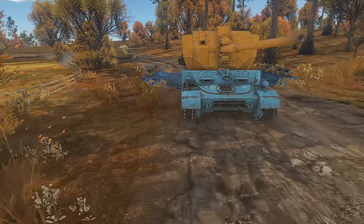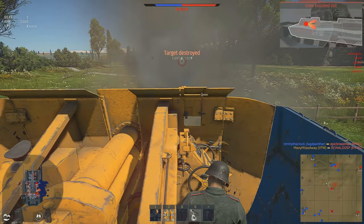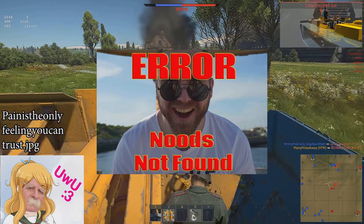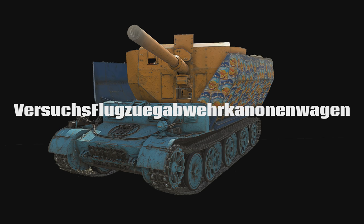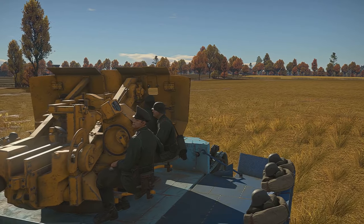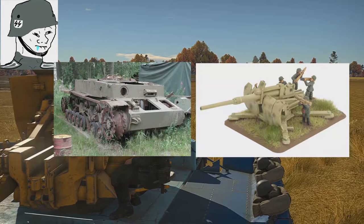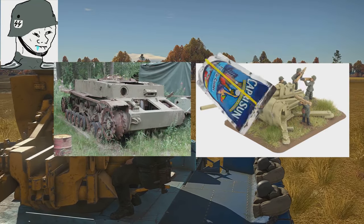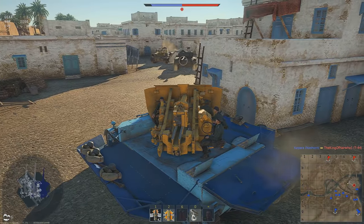The death toaster is a battle rating 5.7 mobile bakery stand. The VFW — which stands for way too many German words for this program to handle — is what happens when you give German engineers an inbred Panzer IV hull, a spare flak gun, and too much caprice, all combined to make one of the most disappointing excuses for a German tank destroyer.